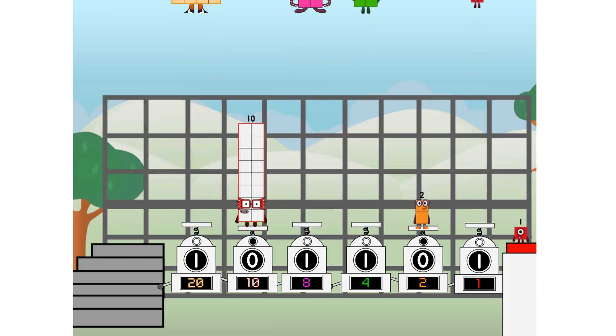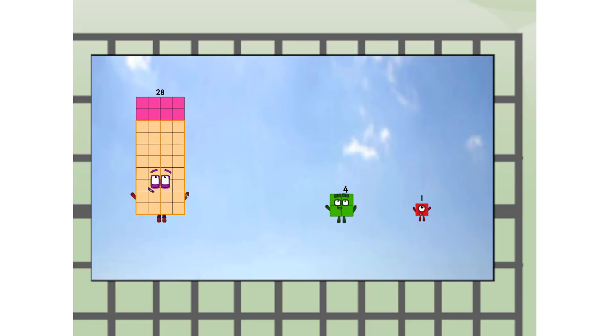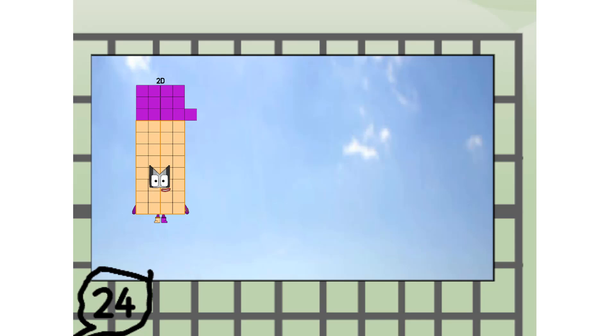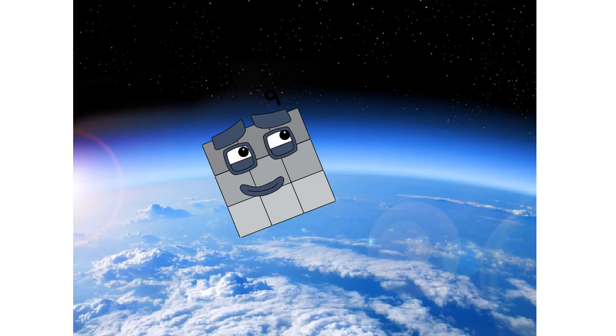20 flew way up high. Amazing! But not a square. Wait and see — we're two squares. Up to the edge of space. Nearly there.